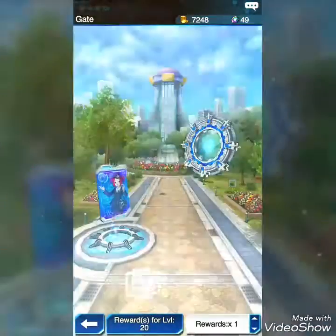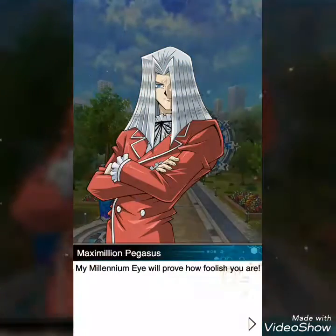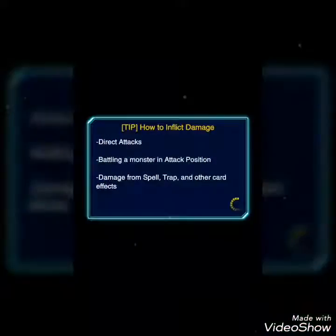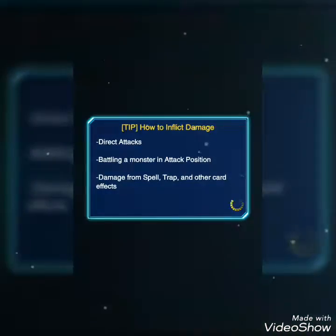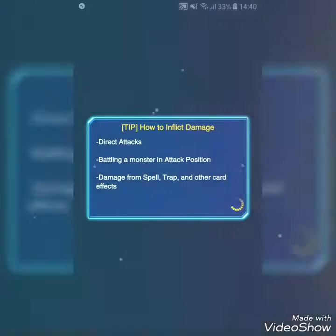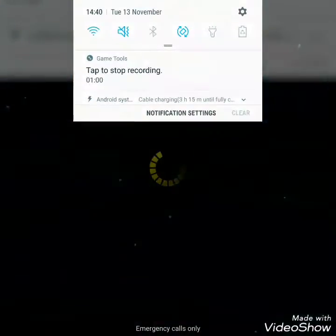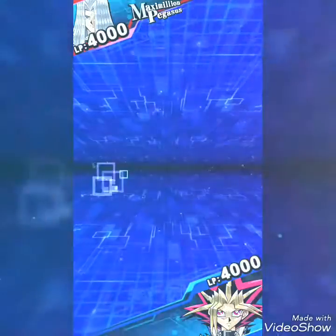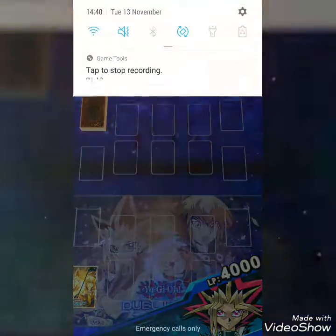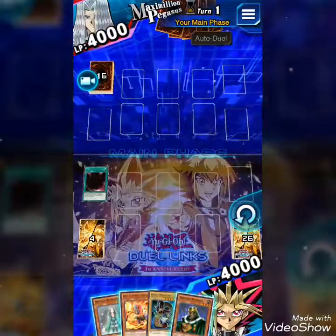First up, let's start the duel with Yugi against Maximilian Pegasus. Let's get this started. Hopefully I'll do well and if so I can get it done. Let's see what position we'll be going - whether we'll be going first or second. And I'm going first. Alright, let's see what I can do with my first hand.